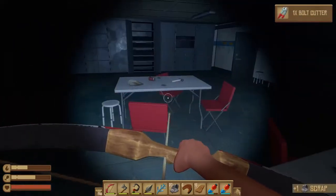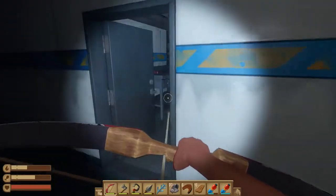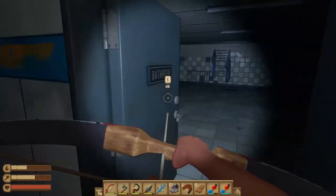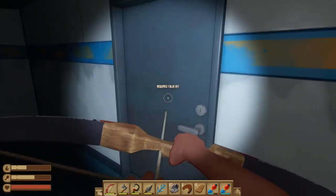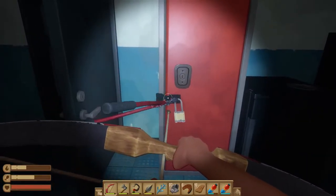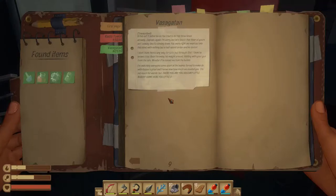Bolt cutter - I can go back. Now that I got the bolt cutter. This is the bathroom. For the stairs I need the blue key, but let me use the bolt cutter first. Was it a note? I tried to do this three times already, captain. I'm sorry.